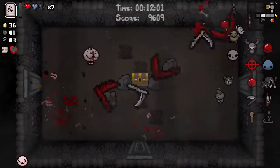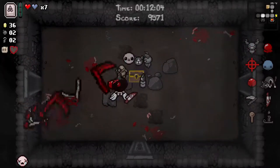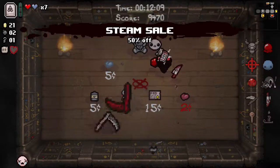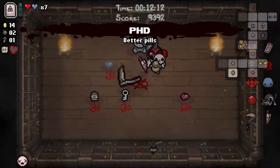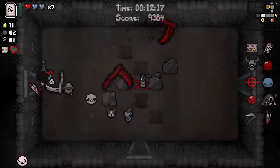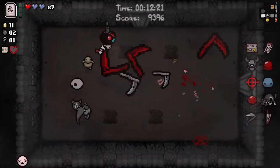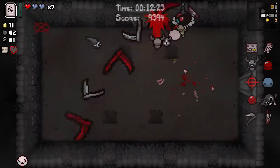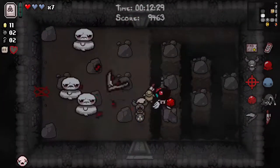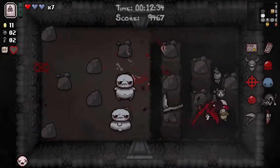We lost our black heart but that's okay. I'll go in here - I think we should do it in this order. We'll take the spirit heart for a bit of extra survivability, and we may start thinking this is the life we want to preserve. I haven't used Book of Shadows yet, which is probably a bit of a misplay, because I did get that Temperance card. We have piercing shots but not spectral tears, but you can use Little Brimstone to good effect here.